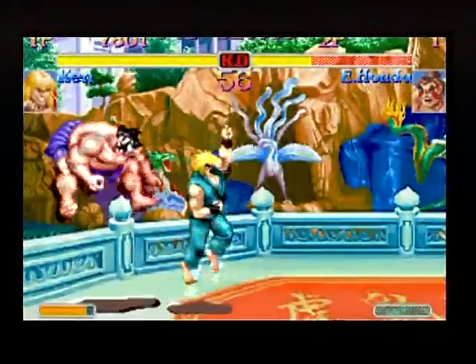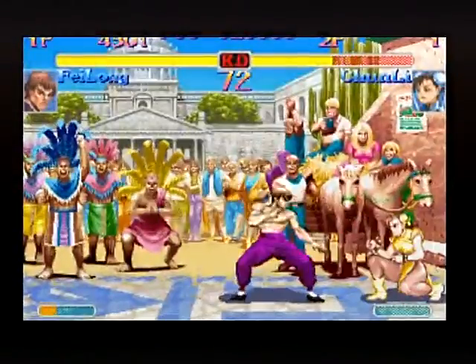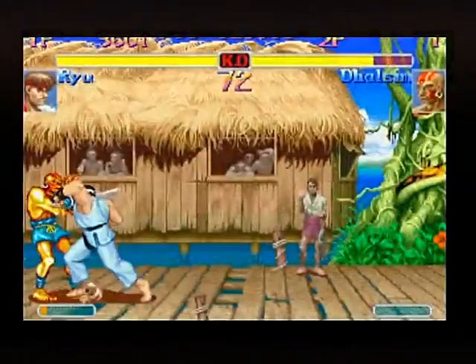Instant overheads. So what's an overhead? That's a ground attack that you have to block high, and there's not many of those in the game. Here's Ryu's — it's a two-hit overhead attack, and you've got to stand up to block it.